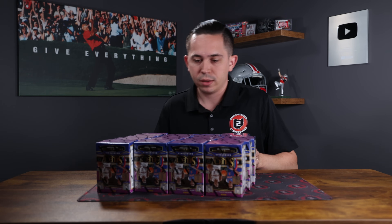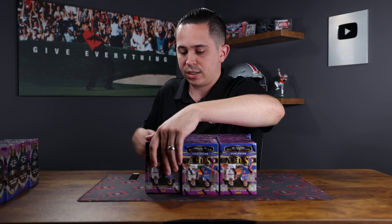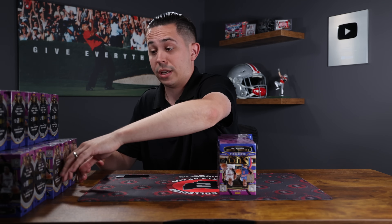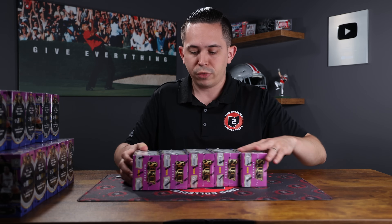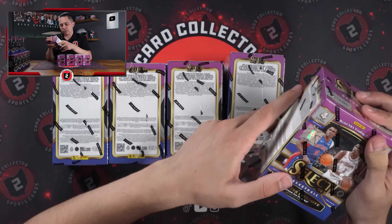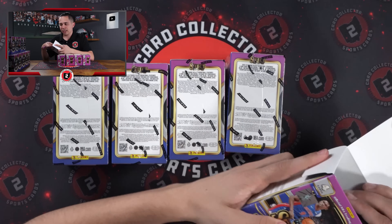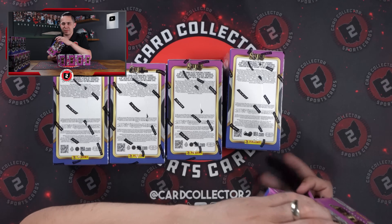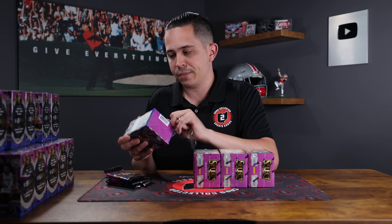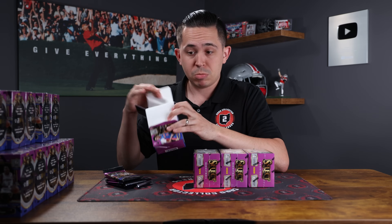We do have 20 of these. I'm curious to see what the exclusive is. The mega had the green ice parallel. It says look for green ice autographs, and we'll do five at a time. Two blaster exclusive green ice prisms, four cards per pack, six packs per box. Look for ultra rare tiger and zebra prisms — hopefully there's one of those in here. A little Wemby courtside or mezzanine tiger or zebra would be nice.